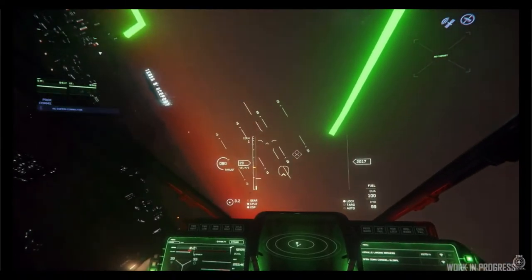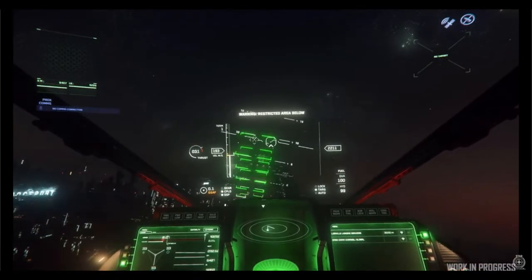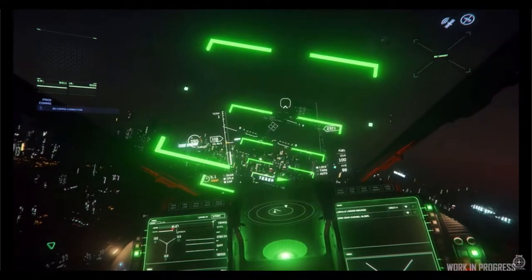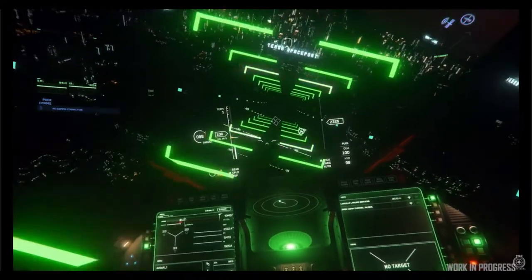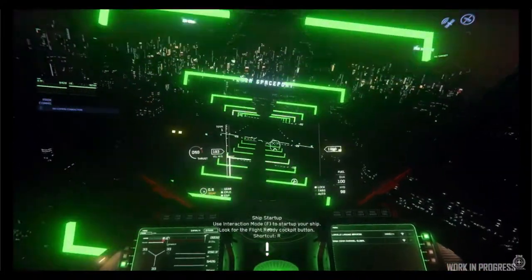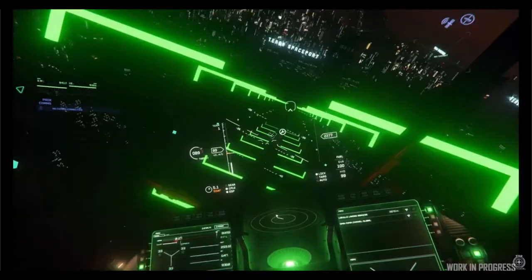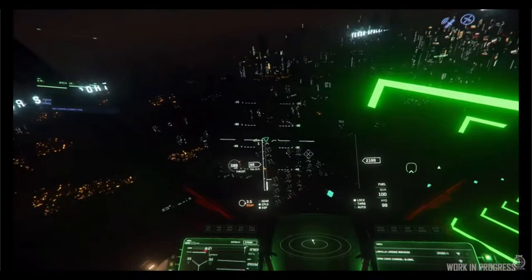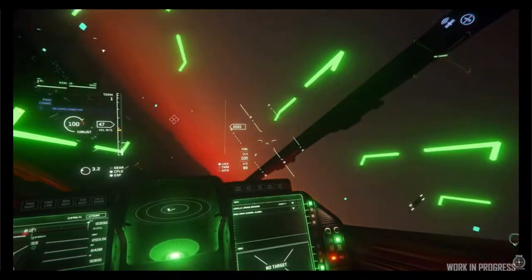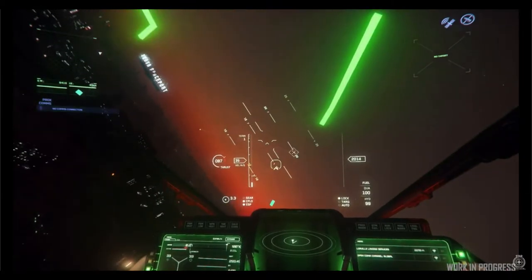What I also want from this is some kind of option for us to see a new landing mode on our HUD. Looking right now — and I believe this is most likely the Gladius because they use that for a lot of testing — when you're looking right there where the 3D radar is, I still want that to change into the old landing assist mode, so we could line that center dot up with the center of the pad and land horizontally.